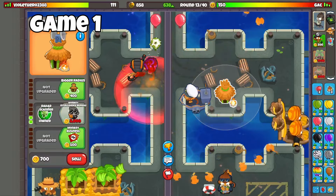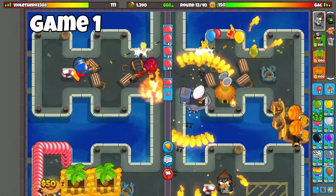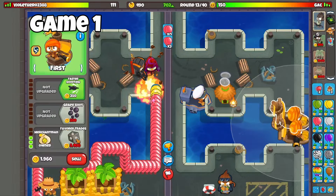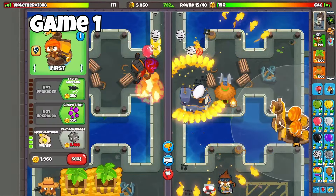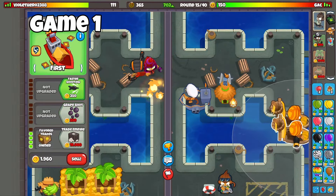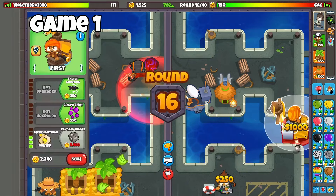I'll go middle path. I'm going to start saving now and eco just a tad bit — get myself to around 700 eco. Then I'm going to save for at least one Favor Trades, and then save for another one if I'm not running into any problems with balloons. We're about to be able to get Favor Trades — I'll go with this one. And it was right before the end of a round, so that's 1,000.